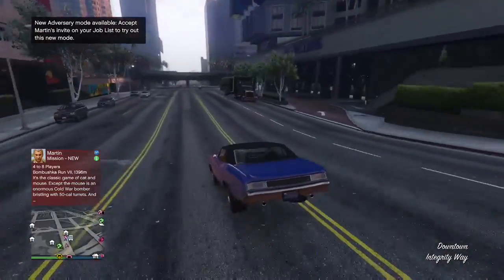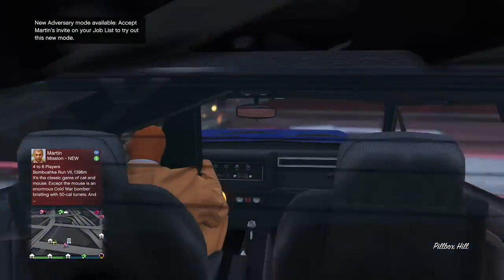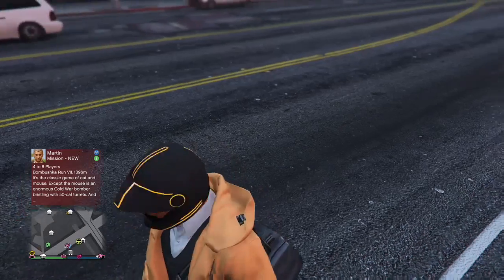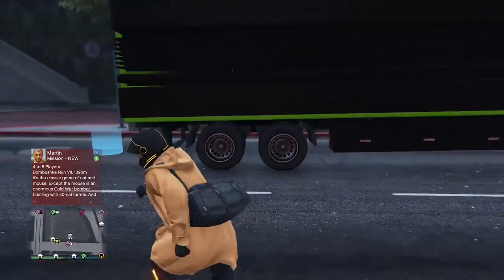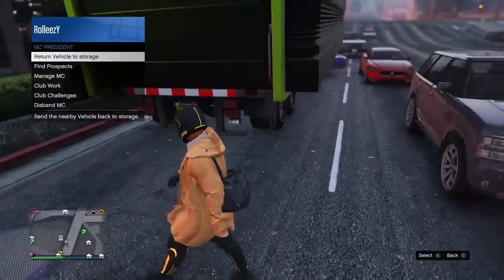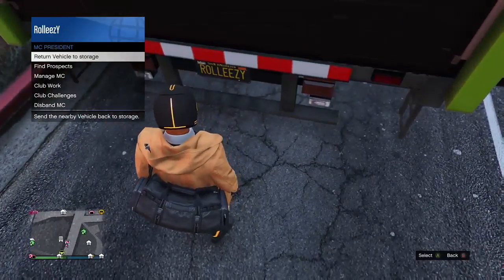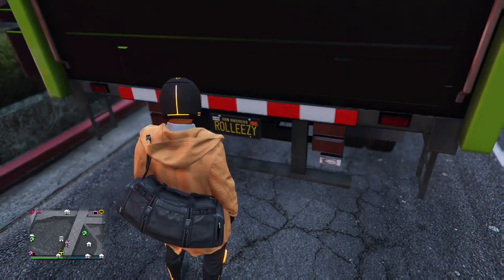Instead of returning vehicle to storage right now or driving another car out, that's not what we're doing this time. This is the workaround and you have to do this precisely — it works flawlessly; we duplicated a few cars back-to-back. You're actually gonna park this street car right now under the MOC — this is why I said pick a low car. Park it right under your MOC, press Y or Triangle to get out. Then open up your interaction menu, go to your motorcycle club president menu, stand over where the blue circle was, and hit return vehicle to storage.